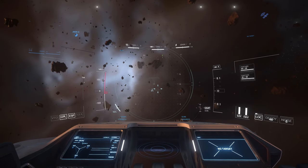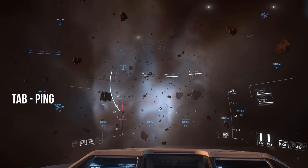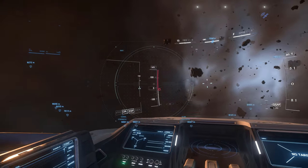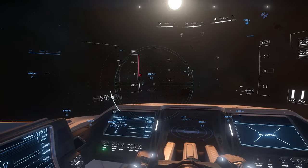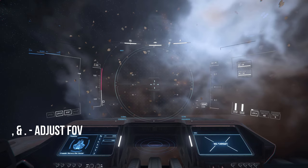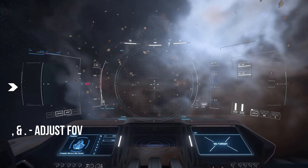To detect objects further away, you can use ping with the Tab key. As you can see, there are a lot of interesting signatures around that your passive radar wasn't picking up earlier. You can adjust the field of view of your ping with the comma and period keys.